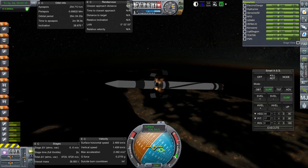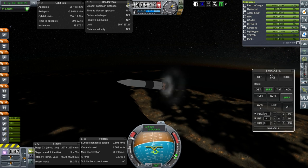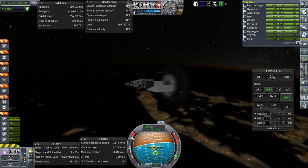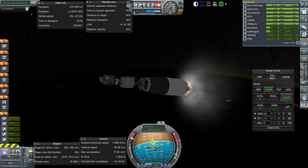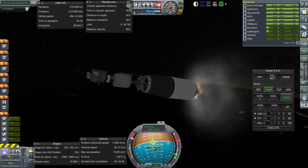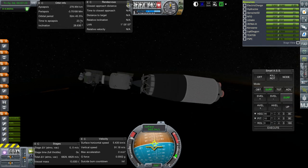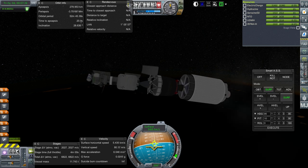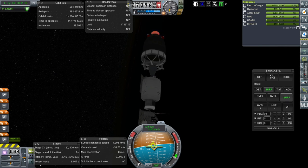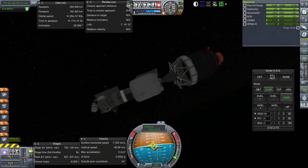Set and ignition — second stage now has control. Fairing separation. We did lose about 500 meters per second. Set and ignition — and shutdown. We made it to orbit with 120 meters per second left, so more like 400 meters per second wasted. We'll lock some of the fuel up here.